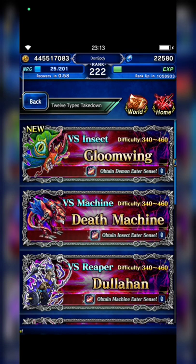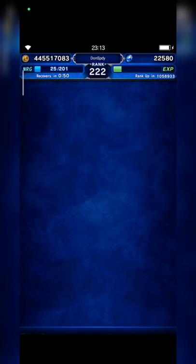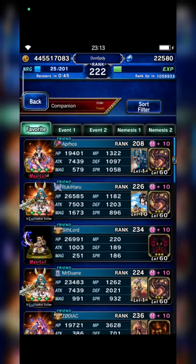Hi everyone, I'm back again. This time I want to try to clear a new trial from 12 types takedown Gloomwing. We need to bring 5 units only and clear this within 15 turns.